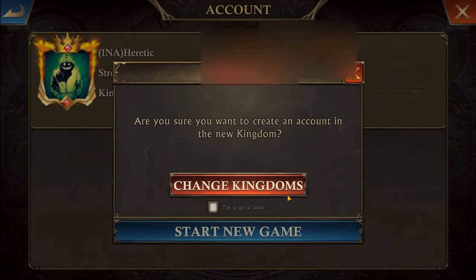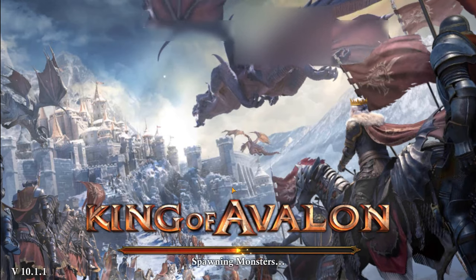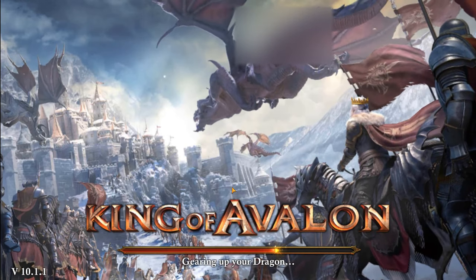Now you want to change kingdoms. The default is going to be to go to solar. If you check the box, you're going to stay in lunar — so you don't want to do that. Leave it blank and click 'Change Kingdoms.'